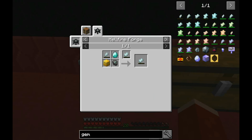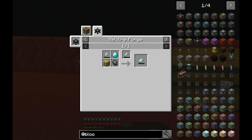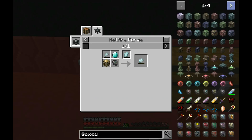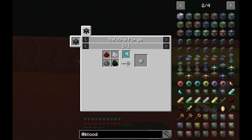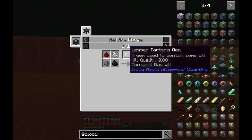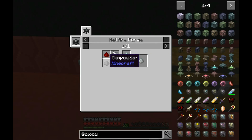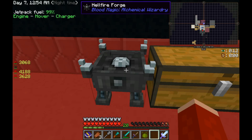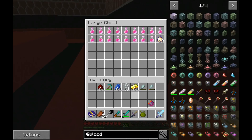So what we were wanting to make is the Divination Sigil, which requires arcane ash. It doesn't require any will to make arcane ash, which is good. You need coal, gunpowder, redstone, and bone meal. Let's go grab those resources really quick and drop off a few resources while we're at it.